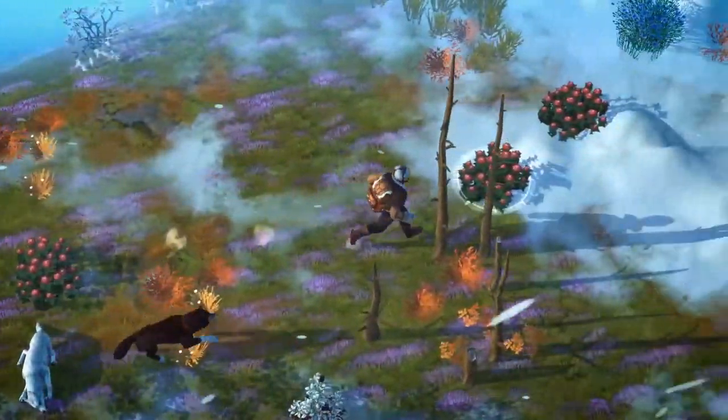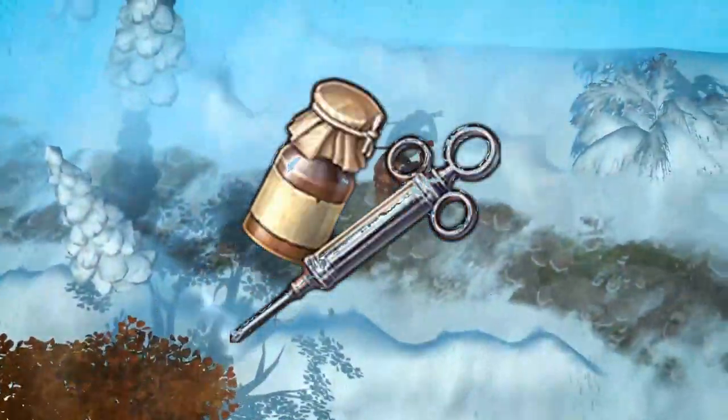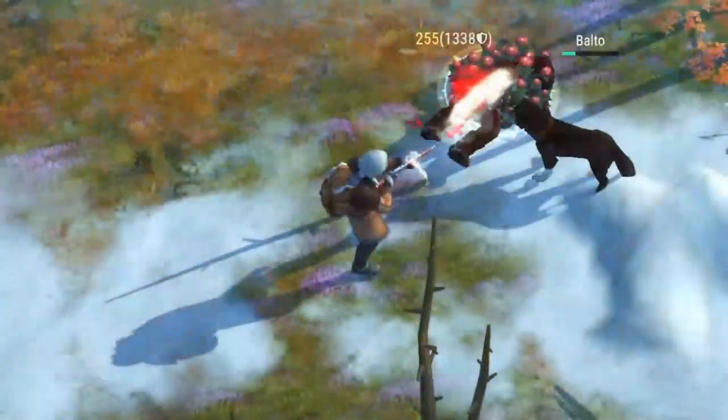Good news! Vestnat is giving all players above level 110 additional Vaxinas, so make sure you get them at your range.